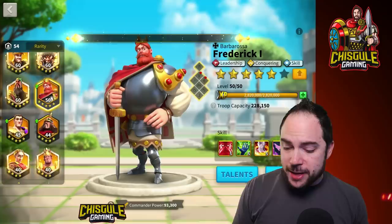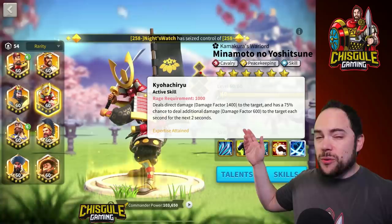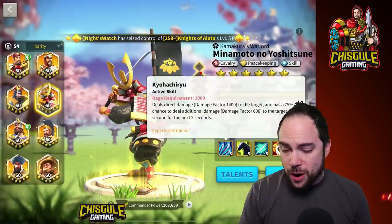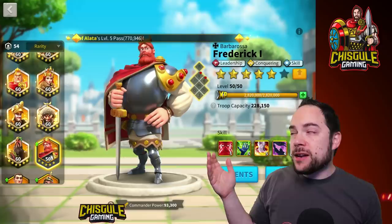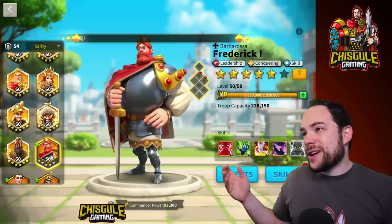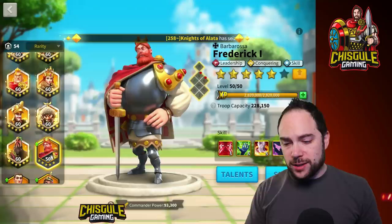2400 damage factor to a single target — I don't think there are many commanders that do that much damage. Maybe Minamoto gets kind of close if you get the extra damage factor. So we've really got a commander doing an astonishing amount of damage to a single target. The problem in 2020 is that you rarely want to hit a single target. Maybe in golden kingdom you can create situations where that's useful, but let's stop speculating and just show you exactly what this looks like with and without the expertise skill.